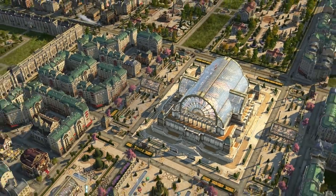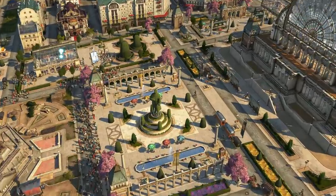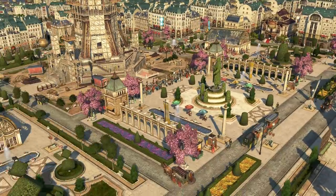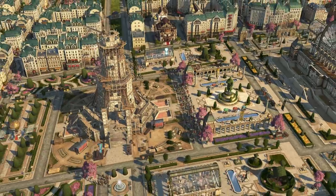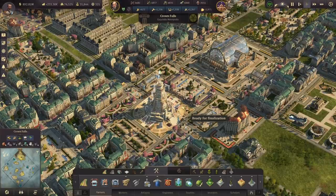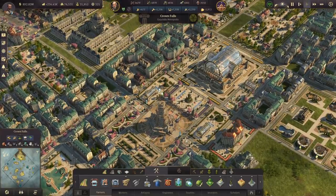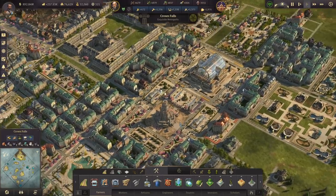Of course, it has no power right now because of bugged out oil refineries, but whatever. I absolutely love it, I think it looks great. The stream was supposed to actually be all about redoing the bus network, and I ended up redoing the World's Fair area first instead.